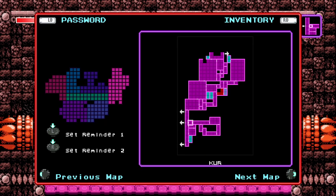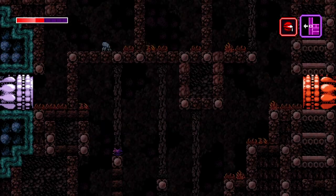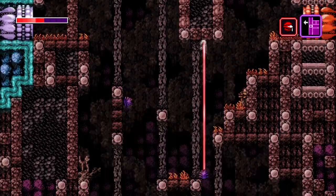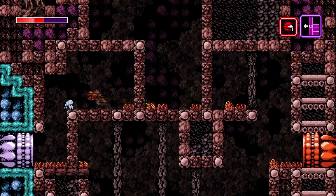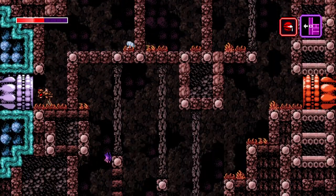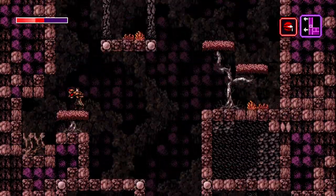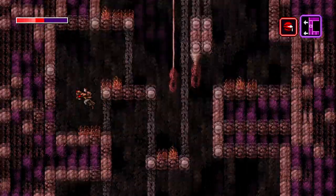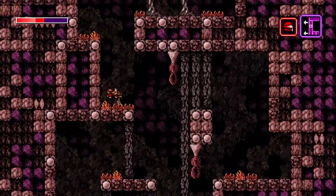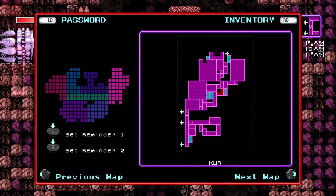Hey folks, welcome back to Let's Play Axiom Verge, I'm Nye. I went and took a look at achievements real quick, and I'm a little bit off-put by what I saw. The achievement for Secret World is not 'We Found The Secret World', it's 'We Found A Secret World' — 'We Found Our First' is the actual text of the achievement. So there are more than just that one we found, and I will have to keep an eye out.